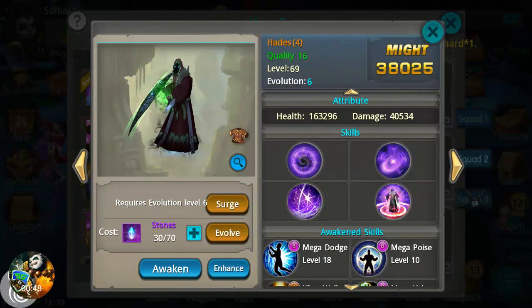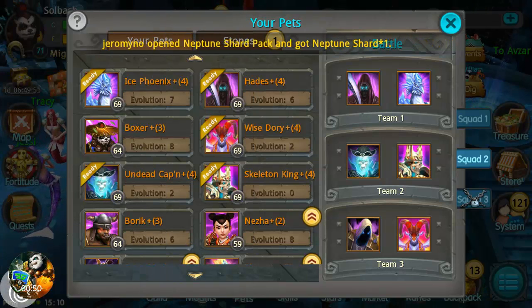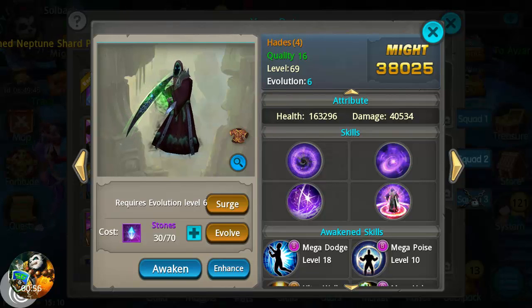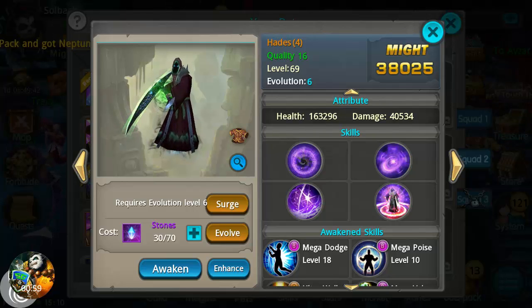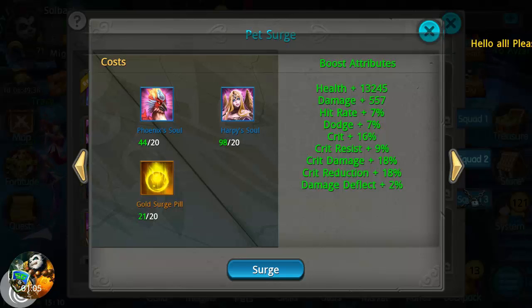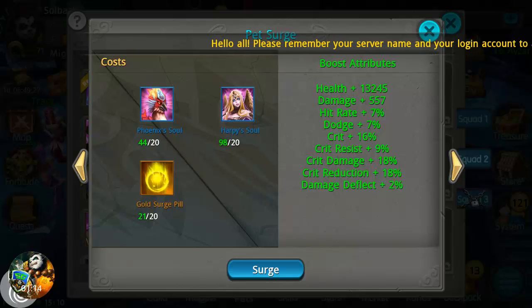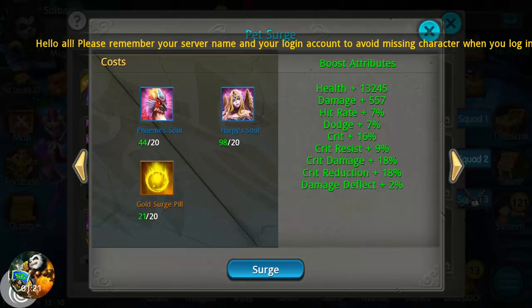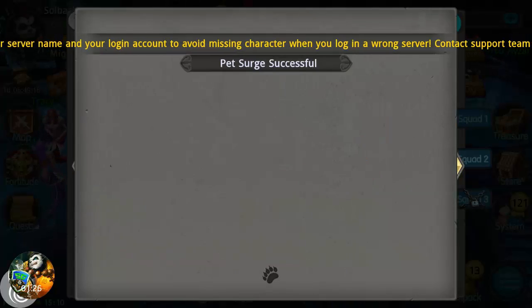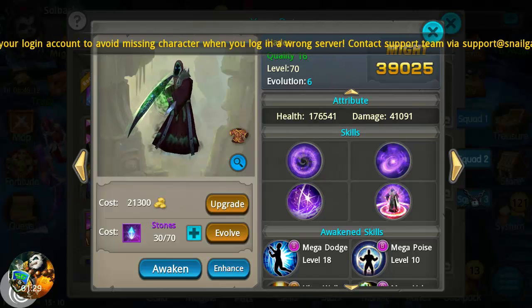We're going to look at doing two of them — my main first team, the Ice Phoenix and Hades. I need to get these up. We're going to do Hades first. This is going to cost 20 phoenix souls, 20 harpy souls, and 20 gold surge pills. Look at the boost attributes it's going to give: 13,245 health, 557 damage, 7% hit rate, 7% dodge, crit, crit resist, crit damage, crit reduction — the list is huge for this upgrade.